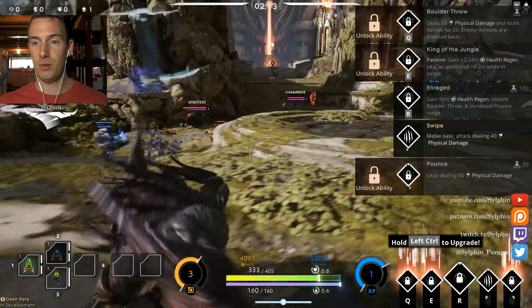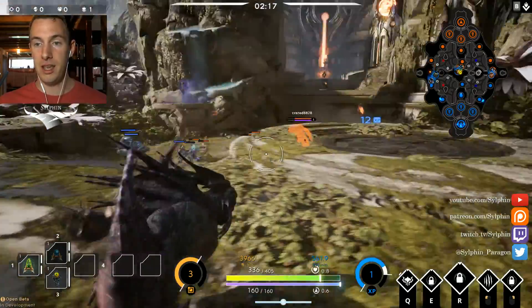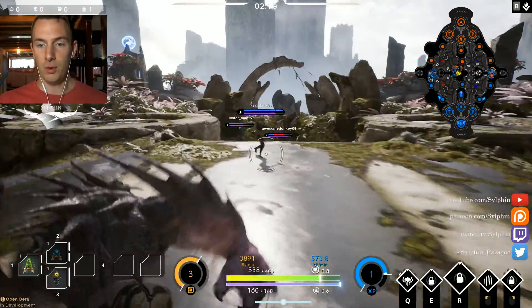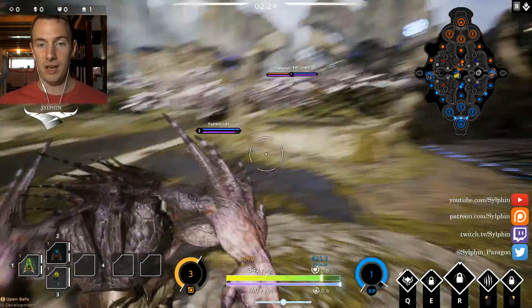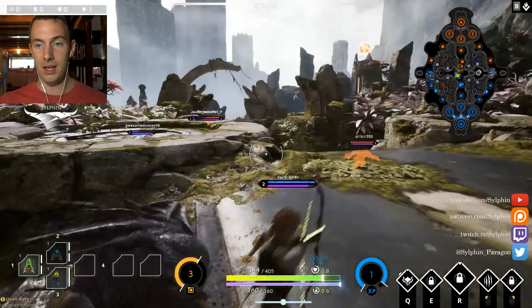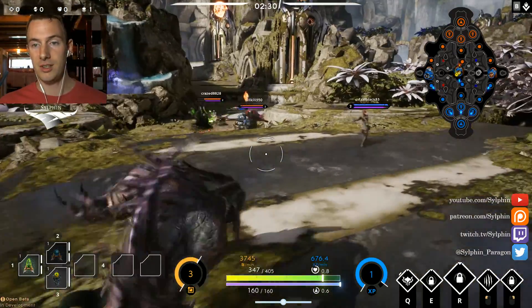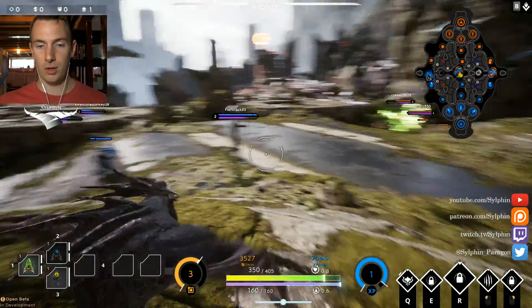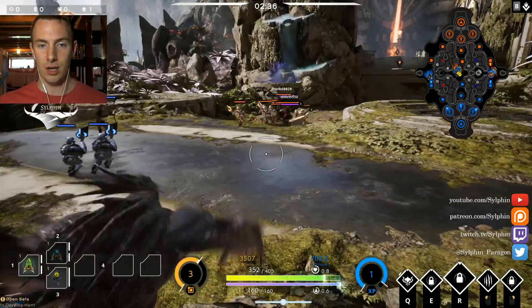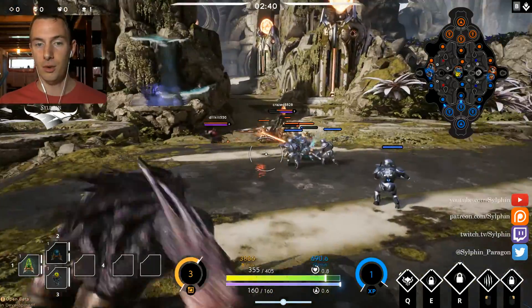The very first ability we're going for is something that's going to enable us to gank enemy heroes. We're going with his Q ability, and that is a stun — you pick up a boulder, hurl it at the enemy, and if you are accurate enough you can stun them in place and hopefully secure a kill. That is why we're going for the Q here.